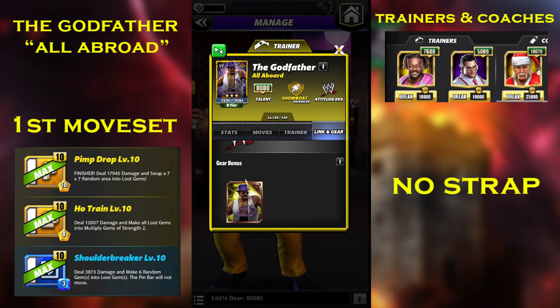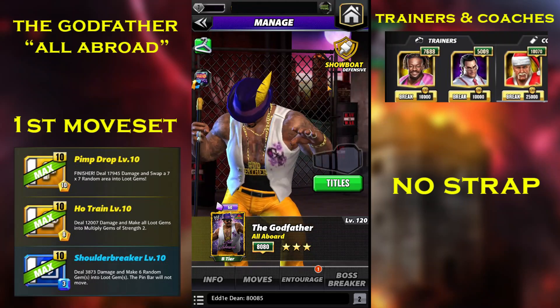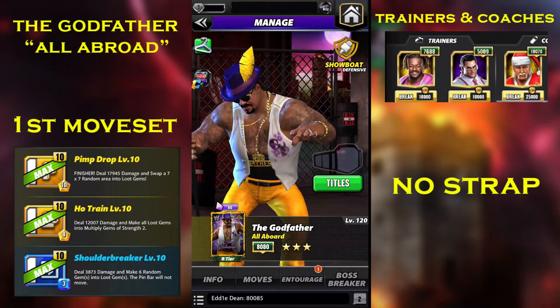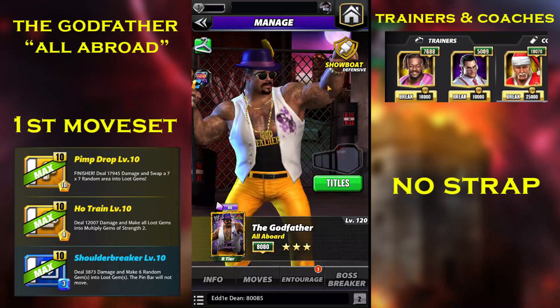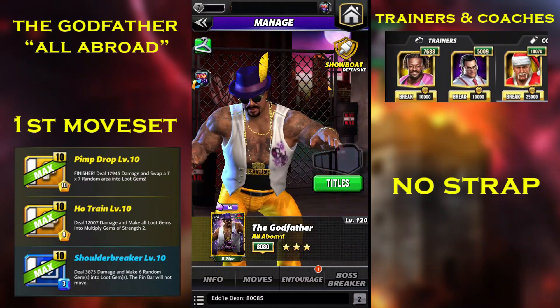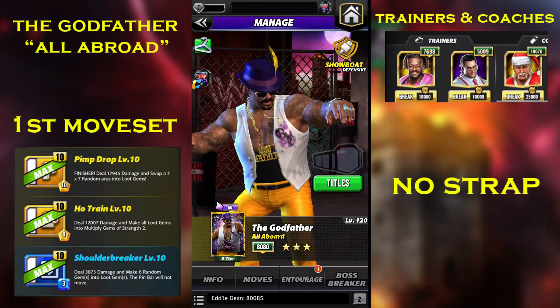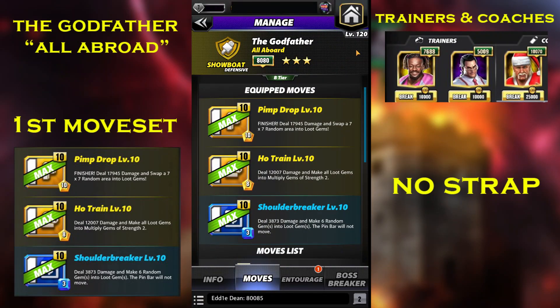He has links with Million Dollar Corporation and he doesn't have any gear. He has a bunch of movesets to go with, but personally I like the 3-star moveset. At 4-star he has another moveset to go with, and at 5-star and 6-star there are additional options. Let's see what the moveset is — we're going to look at the one you can do at 3-star only.